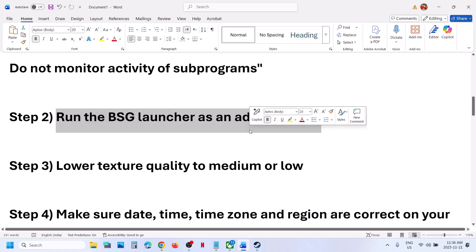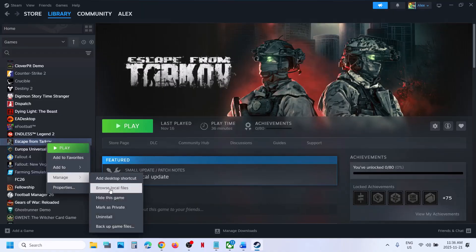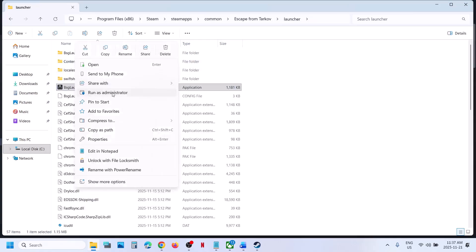The next step is to run the launcher as an administrator. Go to the game installation folder, find the BSD Launcher, right-click on it, and select Run as Administrator.